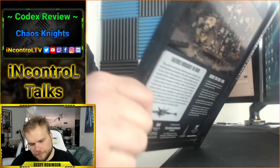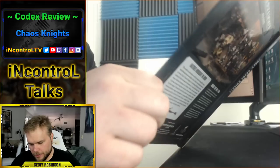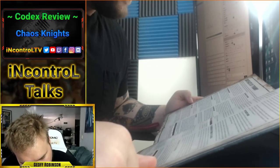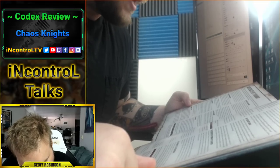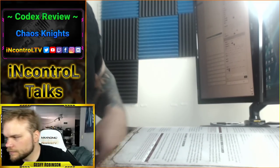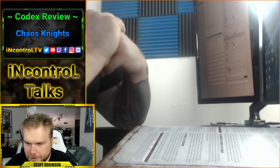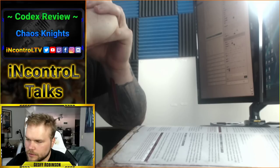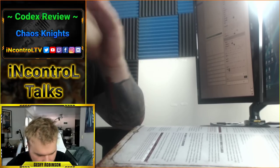Now let's get into the relics. The Blasphemous Engine — Infernal Household models only. A model with this relic is considered to have double the number of wounds remaining for determining what row to use on its damage table. That's a big deal — the same as the Hawkshroud chapter tactic. Your 24-wound knight doesn't look at its degraded profiles until it's down to around six wounds. There's a lot of application for that.